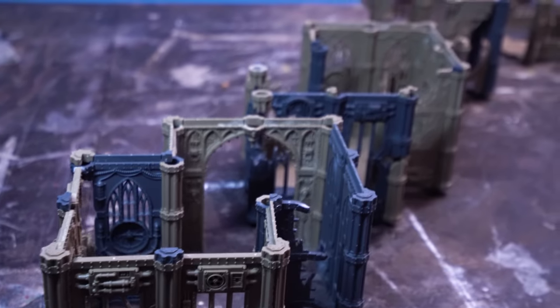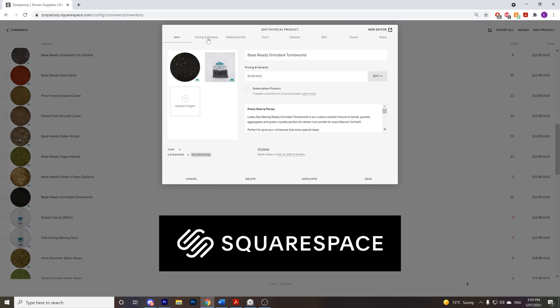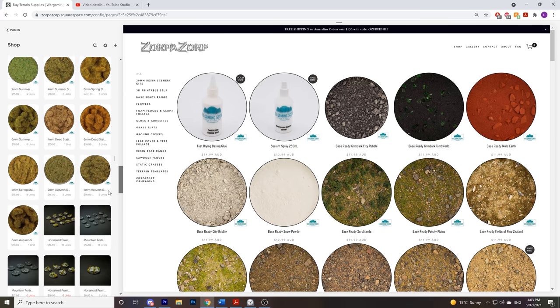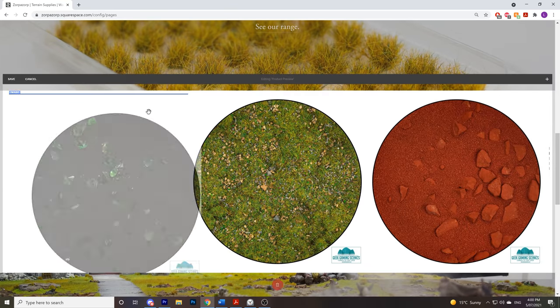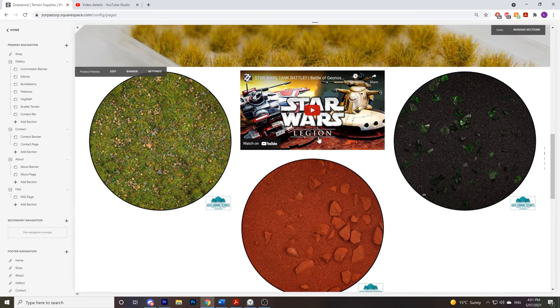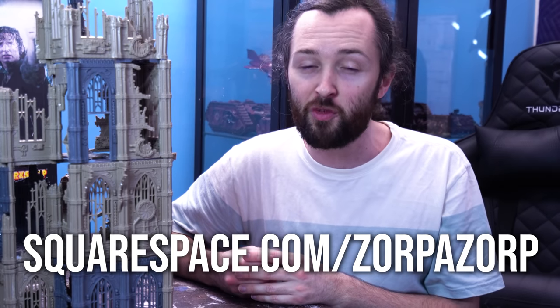Now it's time to return to the original Basilica Administratum kit for an even grander building. But first, a word from today's sponsor — and it is a ripper. I've already been using Squarespace for seven years, and without it, Zorbazorb wouldn't be here. Squarespace is a ripper website builder — I've used it to design ZorpaZorp.com, with my full online store, galleries, and blogs. It has a fantastic inventory system, sales analytics, and designing your website is a breeze. Head to Squarespace.com to start your free trial, and use Squarespace.com/ZorpaZorp to save 10% off your first purchase. Let's get back to the build.